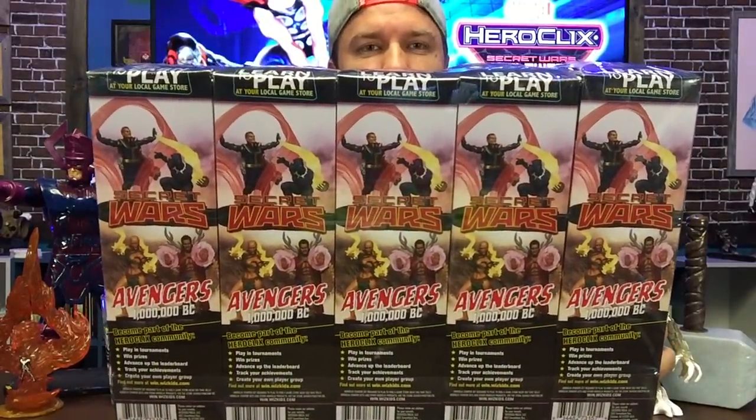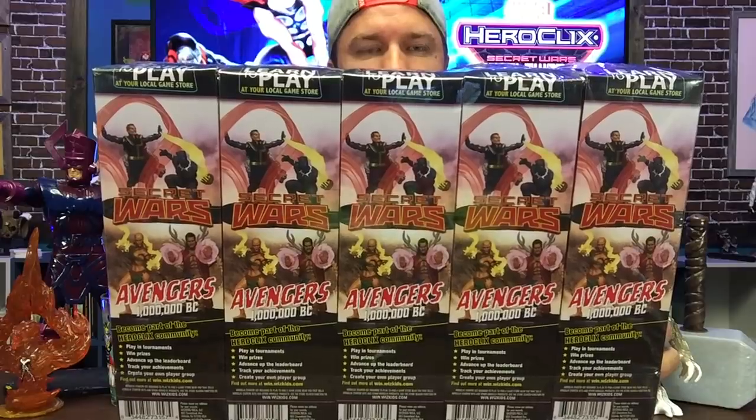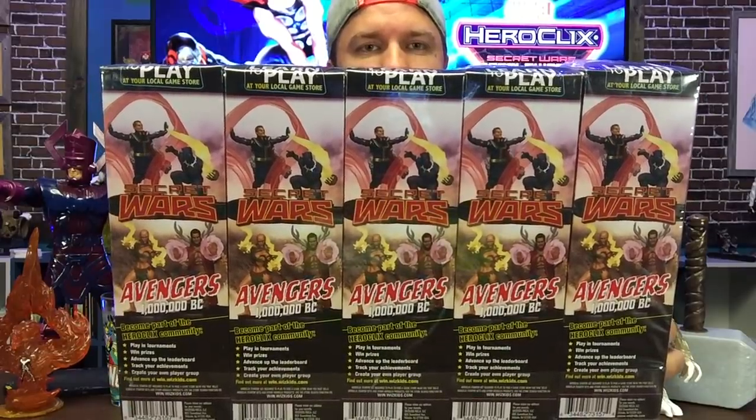There was a lot to unpack there. I almost forgot to show you the back of the box. On the back of the box you have up top Sheriff Strange and I think that's Black Panther with the Infinity Gauntlet. In this storyline, Sheriff Strange is kind of God Doom's right-hand man. Three people really built the world: Molecule Man, Sheriff Strange, and God Doom right in the middle. So I'd expect to see all three of those guys in the set.